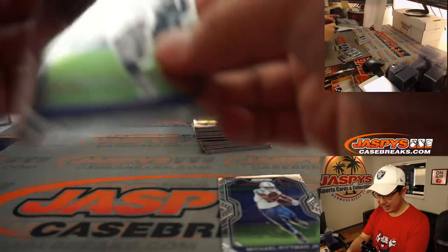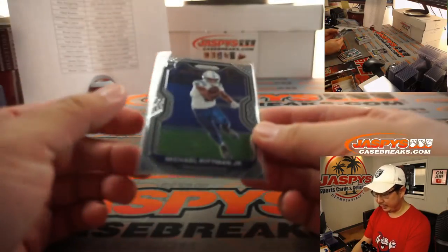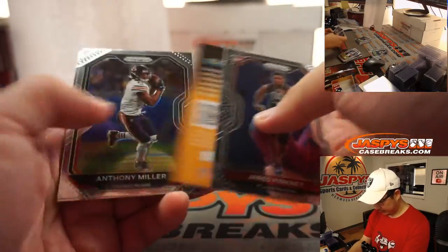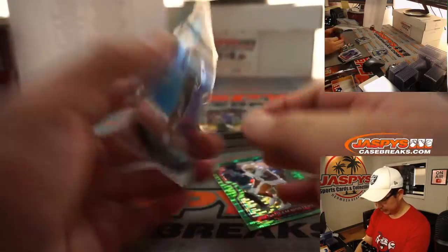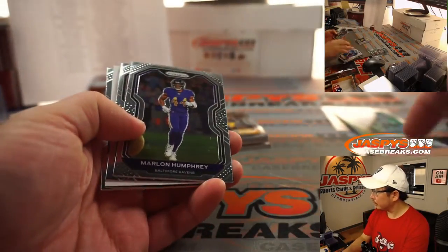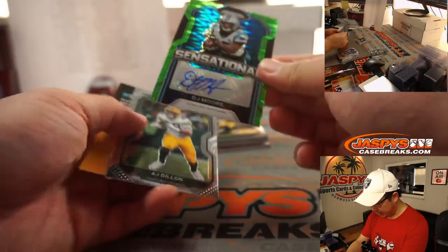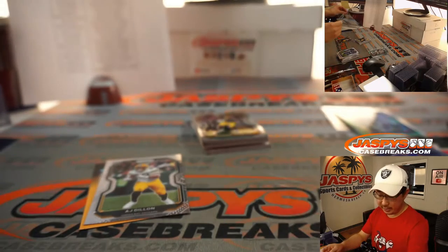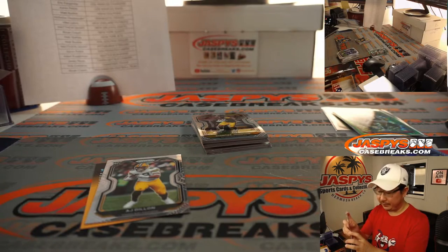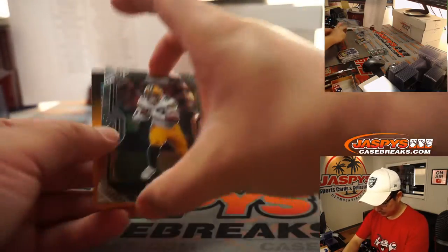J.K. Dobbins could increase his stock after today. Michael Pittman Jr. had a good game last week with this guy. Felt a little short. Raheem Moser — green pulsar. And we've got DJ Moore, Sensational Signatures — green pulsar, neon green pulsar autograph for Carolina.